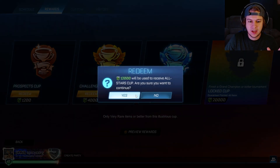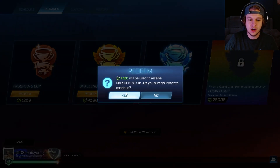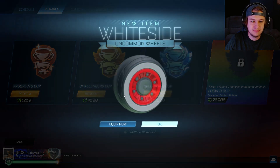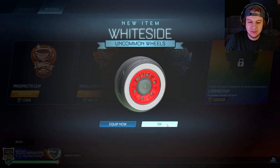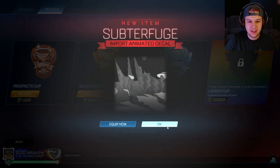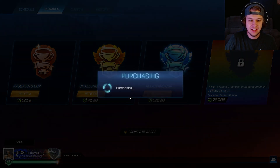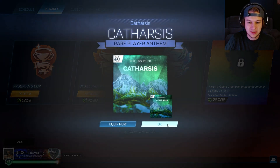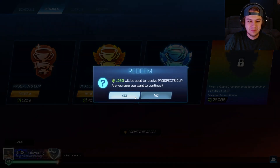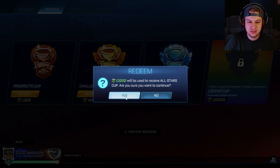All-Stars Cup time. Let's see what we get. That's so bad — that's literally so bad. Immediately no. Back to the Prospects because that was actually horrible. I'm literally getting better items from the Prospects. Everyone says 'oh, but you opened so many of them,' but you can open 10 Prospects for every one All-Stars you open and get a better item. Why would I not open the Prospects instead? Then I get 9 other items and one item that's the same or better than the All-Stars. I'm gonna open the All-Stars again though, because I just have to prove you guys wrong.